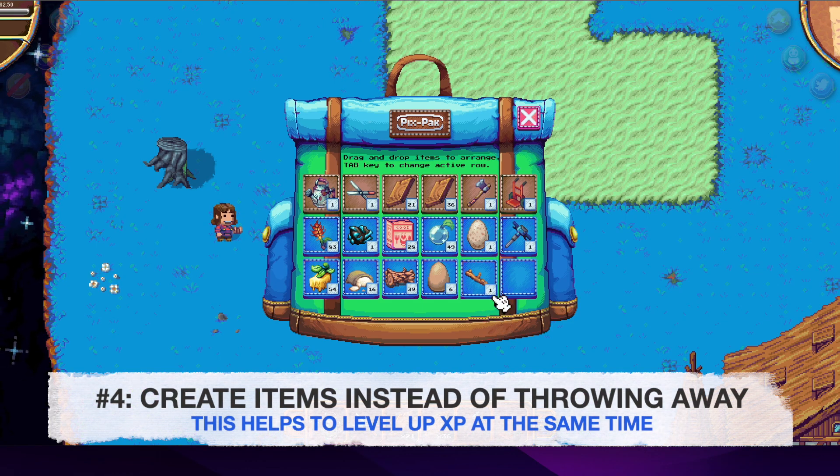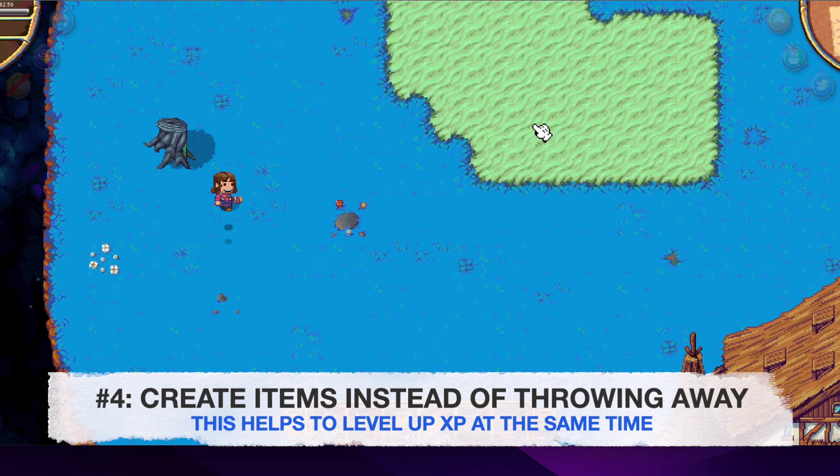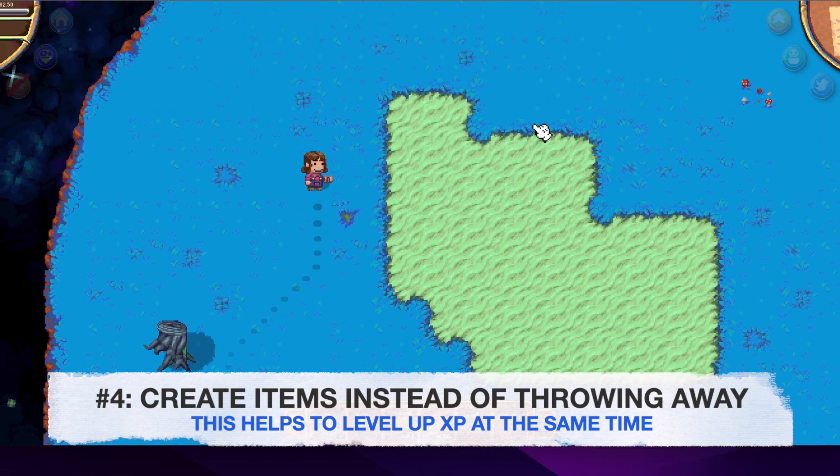So in this specific scenario, as you can see, my Pix pack is almost full, but I do have one random wooden stick in my inventory.